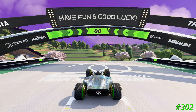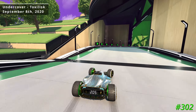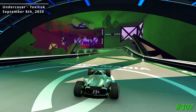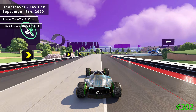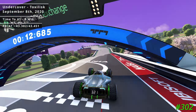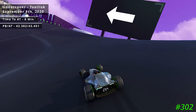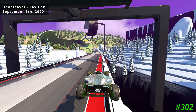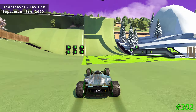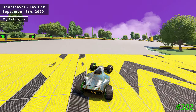In a surprise to me, my next author medal came on the following day's track. On September 8th of 2020 we have Undercover by Toxalisk. I finished Undercover with a time of 43.382 and it took me about 8 minutes to drive this time. I found both the routes and the scenery to be decent, though there is one section in the middle of the track with a wall ride that really does not work all too well, and this results in me giving the track a neutral rating as well.